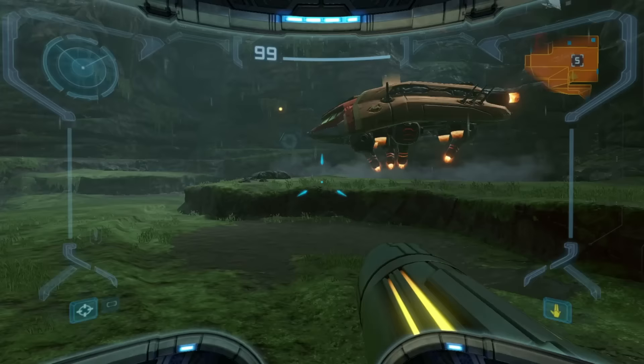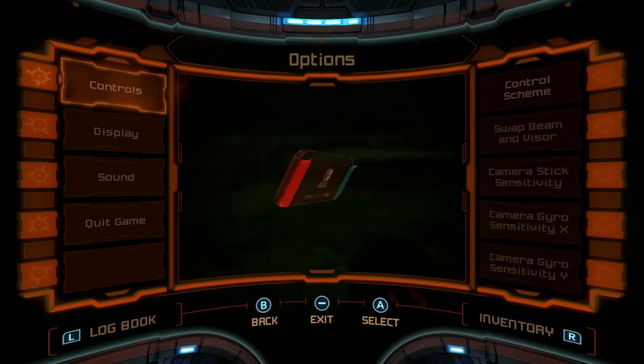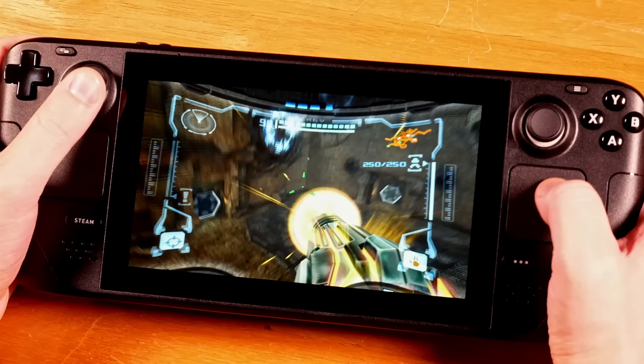Hybrid uses the single-stick GameCube controls but allows gyro to be used when the R buttons are held. When the gyro is active, the left stick goes from Move and Look to the modern Move and Strafe, and that transition is really jarring. I personally didn't find either of these usable.